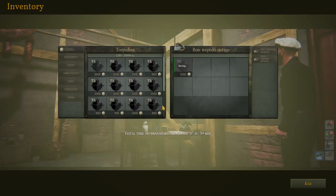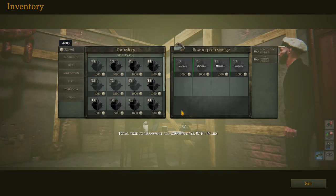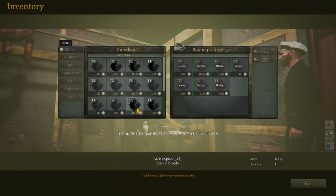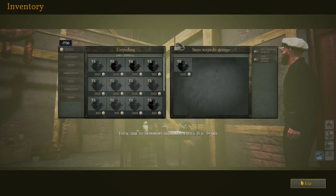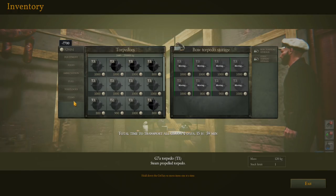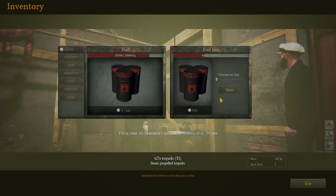Let's get some torpedoes loaded because that's going to be the time-consuming thing. Let's get some T3s in here. There's no option to get your ship repaired. We've got a bit of damage to the ship which we took in the previous patrol, and for whatever reason we can't get that sorted. It's just kind of hanging there with a bit of damage which is a bit annoying.